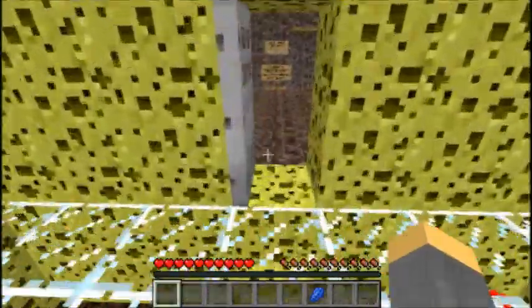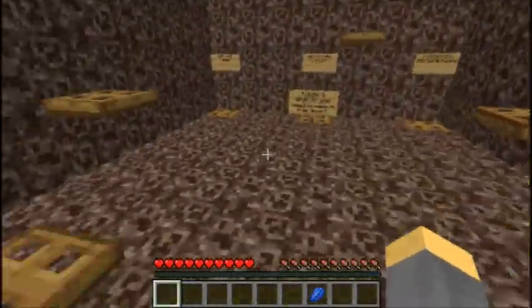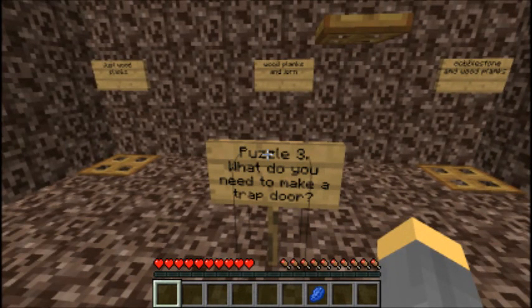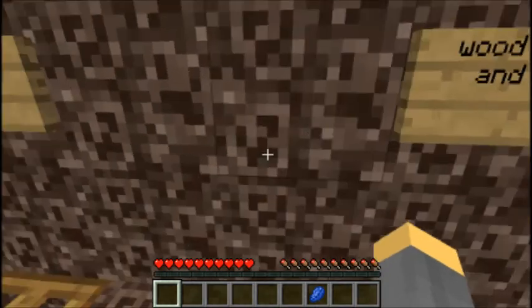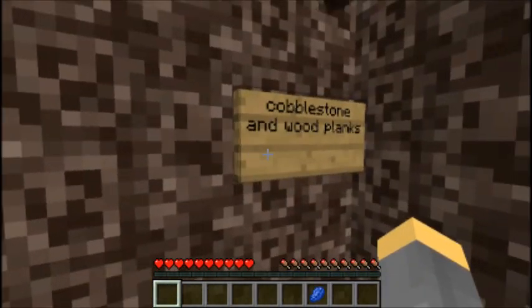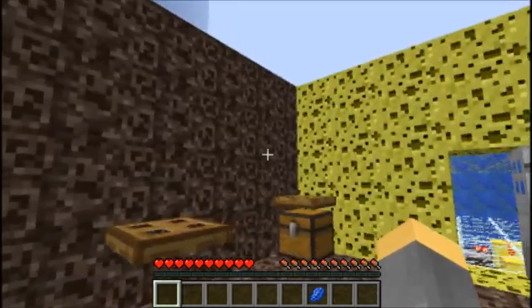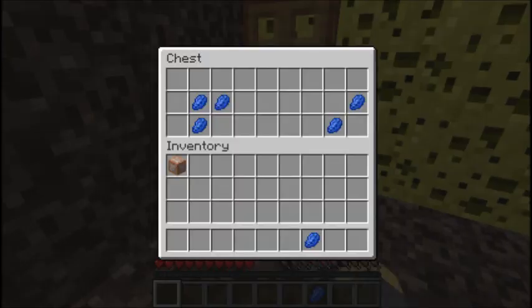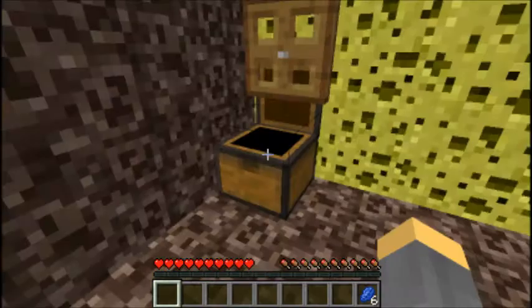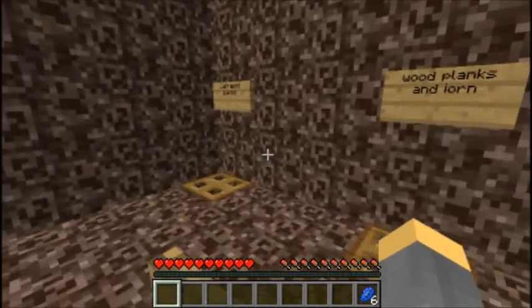I've got an idea. What do you need to make a trapdoor? Wood planks and iron? Just wood planks. Get out of here! Let's put this right here — I'm gonna be a skull out there. Wow, that's easy.